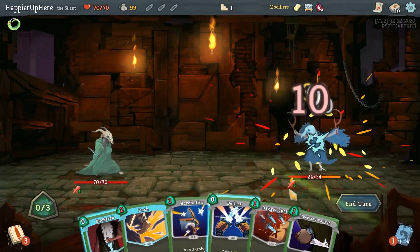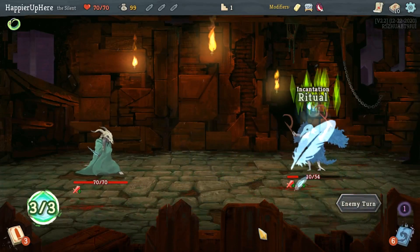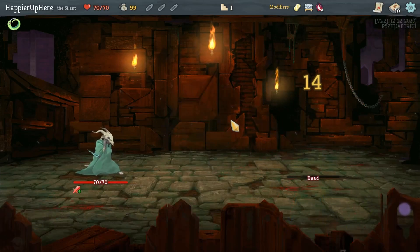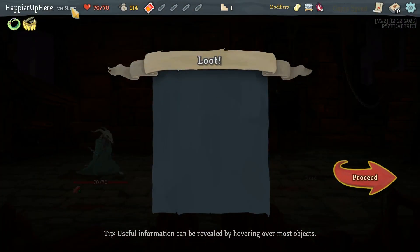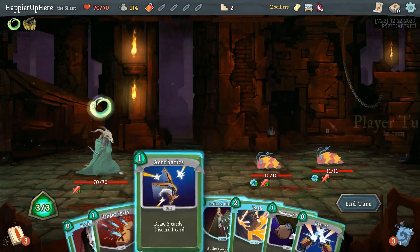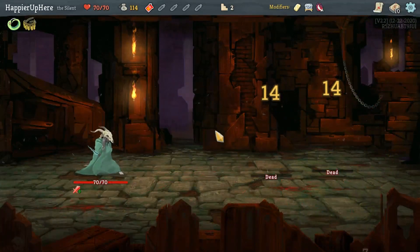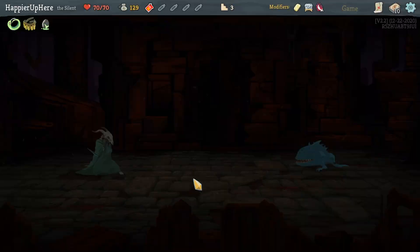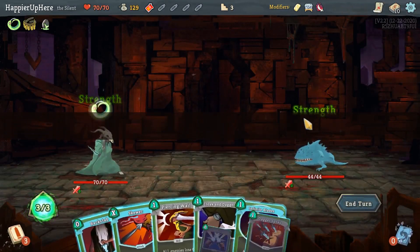Skewer does 30 damage which is pretty good by itself. I should have done Dagger Spray with one energy — that would have dealt four more damage, but it shouldn't make a big difference. We got a Potion Belt — gain two potion slots as well as an Attack Potion. Then a Dagger Spray is enough to kill everybody. We also got Toxic Egg — whenever you add a skill to your deck it's upgraded. Nice to get this early, though it will be hard to get many skills.